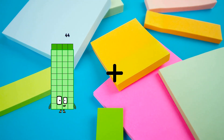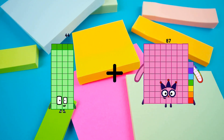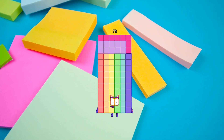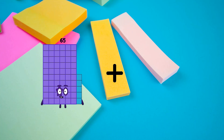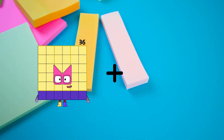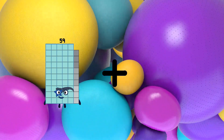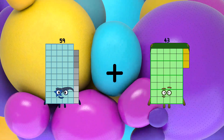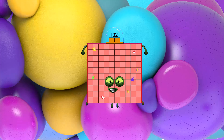44 loss 34 equals 78. 59 loss 43 equals 102.